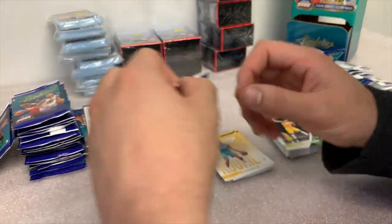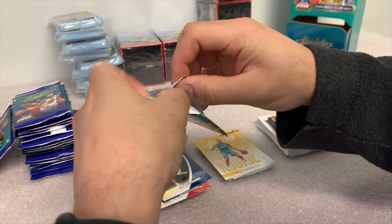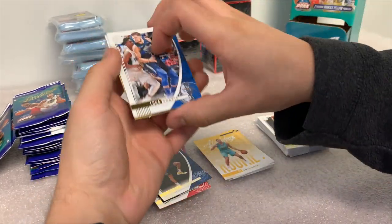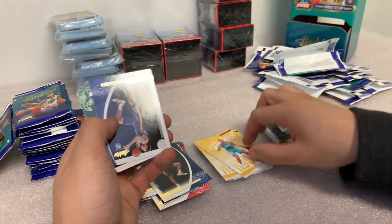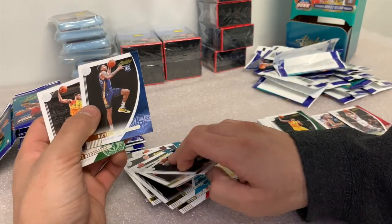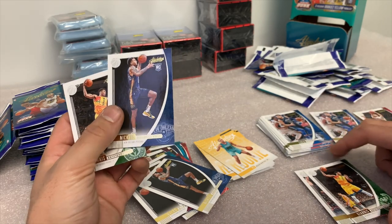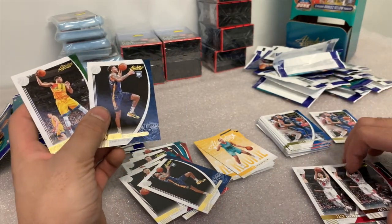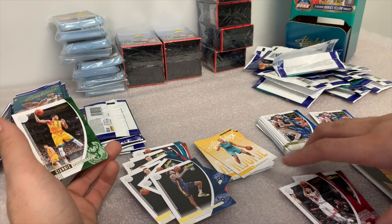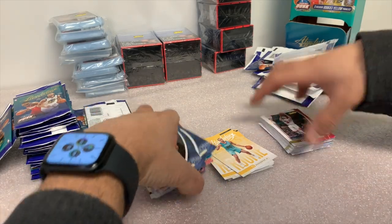We're doing another box break — a sealed case of 2019-2020 Prism basketball cards, a case of blasters. And now another Luka — that was like the same exact pack. Two packs in a row that were exactly the same. We got Luka Doncic twice, the same Giannis, the same Zach Levine. It was the same exact pack twice. I don't know what they're doing over at Panini, but that should never happen. Things should be more random than this.